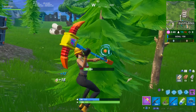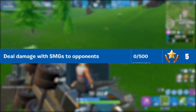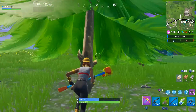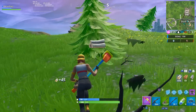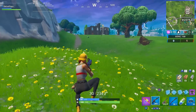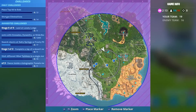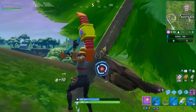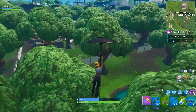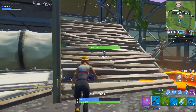Challenge number 2 this week is going to be deal damage with submachine guns to opponents, and for this challenge you will need to deal a total of 500 damage. SMGs are literally all over the place, and especially with the new burst SMG, the sub-meta is pretty strong right now. 500 damage in total really is not too bad. By far the easiest way to complete this challenge is to jump into Team Rumble, since getting a ton of damage is incredibly easy there — you can just keep respawning with your SMG until you get that 500 damage completed.